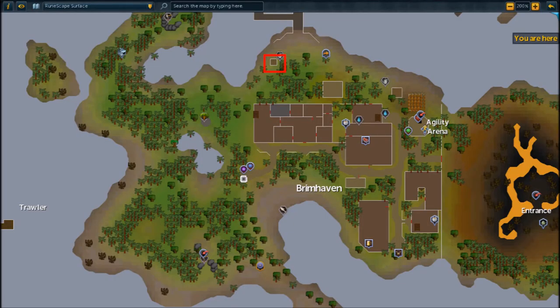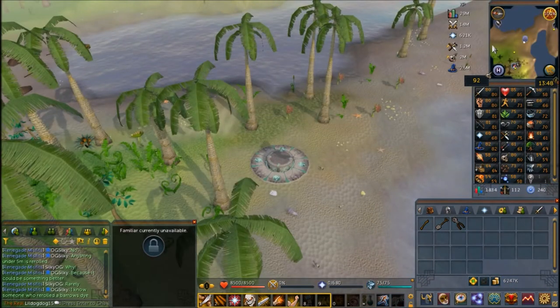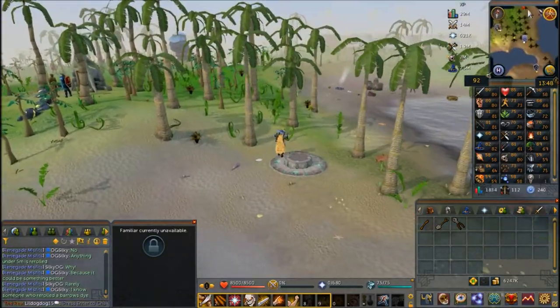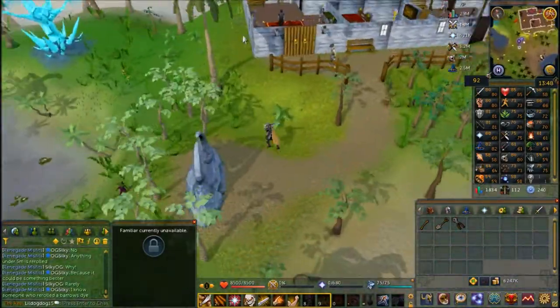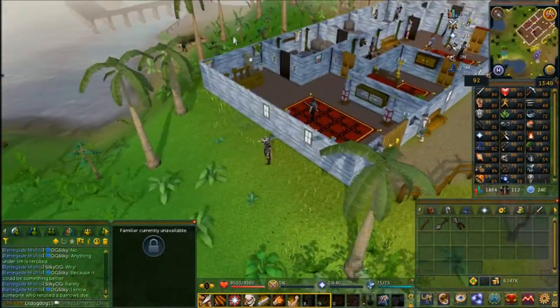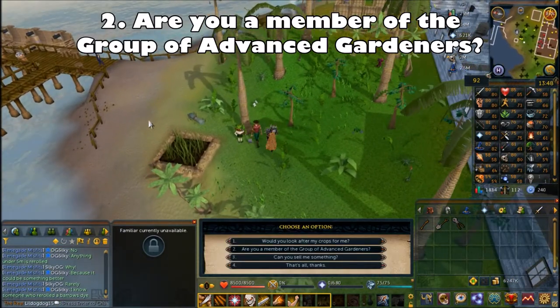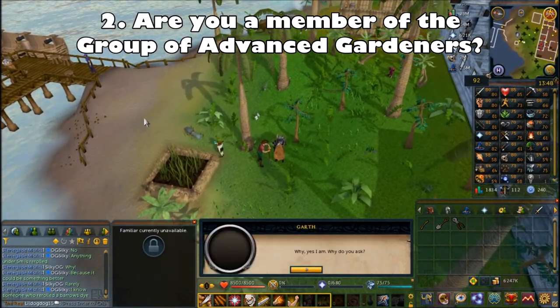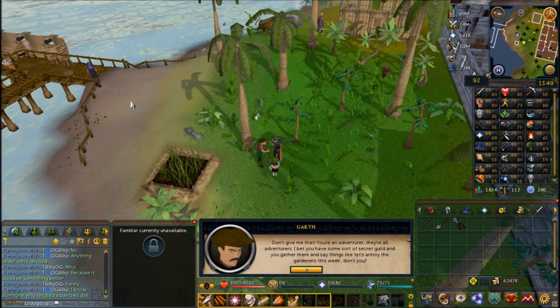Now head to Karamja to speak to the farmer there, located just north of the lodestone. Speak to him and choose the second chat option: 'Are you a member of the group of advanced gardeners?' He'll give his reasoning as to why the crops aren't growing.